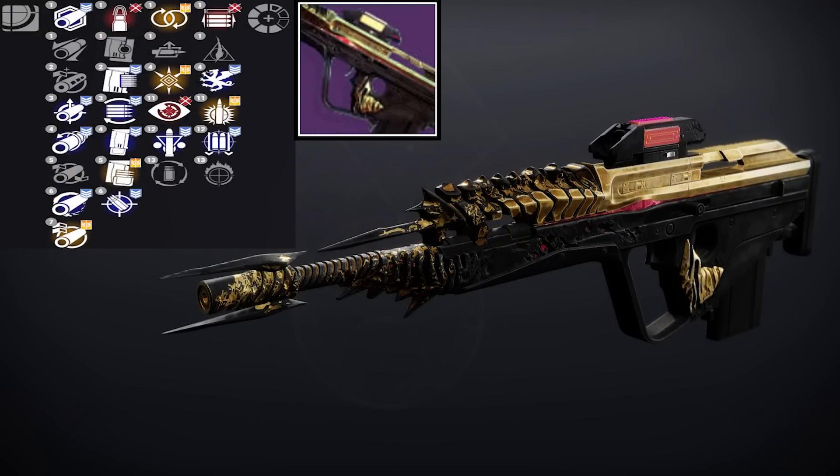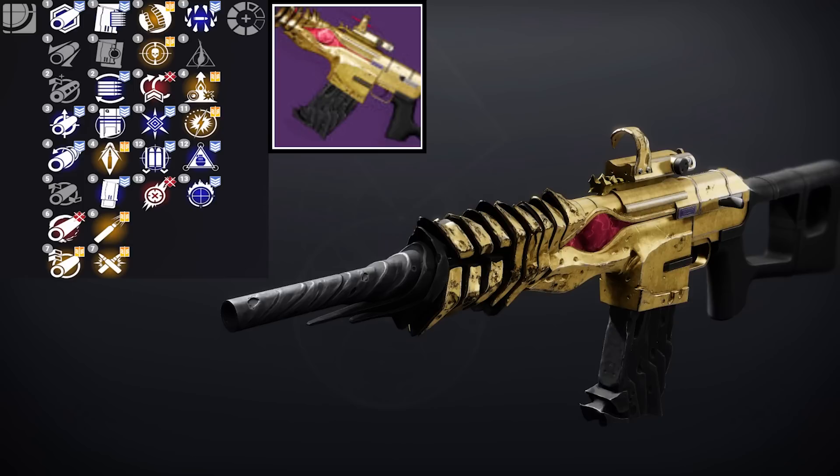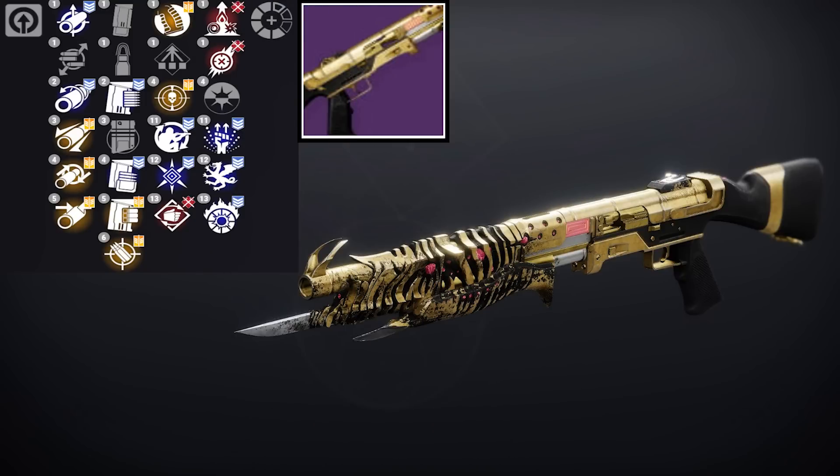The Tears of Contrition remains to be a solid performing kinetic scout rifle, but without Kinetic Tremors, I don't see much of a reason to switch off of a Hung Jury, Randy's Throwing Knife, or a Transfiguration. The Hollow Denial is one of my favorite trace rifles — it's Void, it offers Repulsor Brace or Killing Tally, and you can get Lead from Gold, which is absolutely amazing when double special loadouts are just so good right now. The Fire Fright, while it's not my favorite kinetic auto rifle, certainly holds its own — the combination of Surrounded and Threat Detector is epic, and it also has Osmosis as an option. Without Remorse is a pretty decent shotgun, but honestly, the biggest appeal is its inclusion of Incandescent, so unless you're just trying to add to your collections, I would pass this one by.